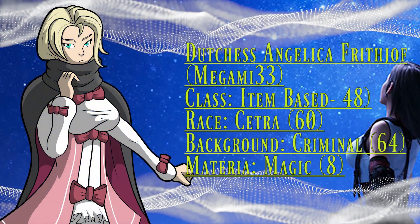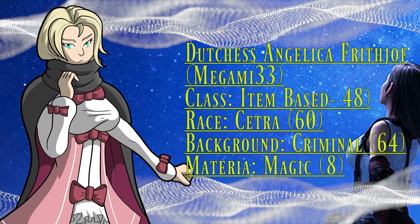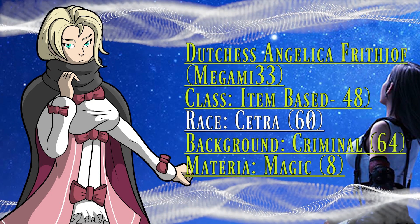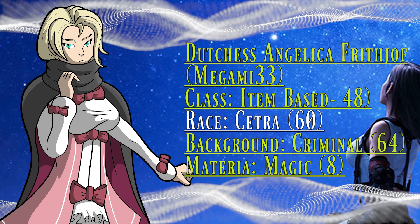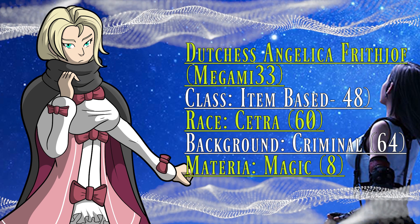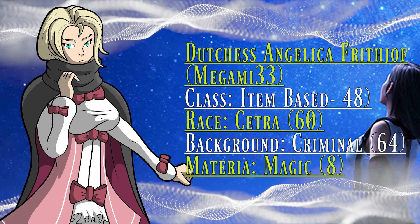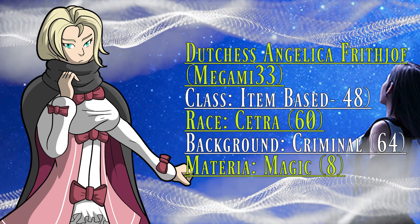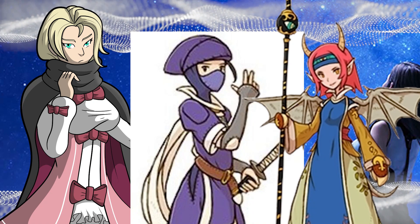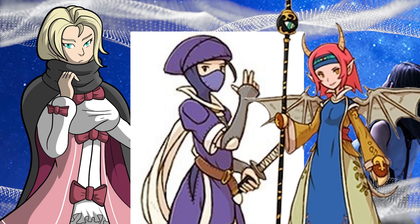Next, we got Duchess Angelica Frith — that name. Megami actually rolled pretty good on most of her things. She's a pretty powerful Cetra, which means she can use magic on her own, but since she rolled criminal and item-based for her background, we just kind of made her into this ninja or geomancer archetype who could cast nature spells and other jutsus. Corinne thought it would be fun if she had a split personality, so we rolled with that. A lot of her build was inspired by Final Fantasy Tactics, with her having ninja throwing capabilities and geomancer powers.